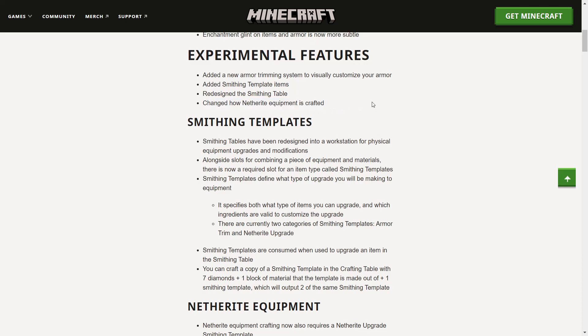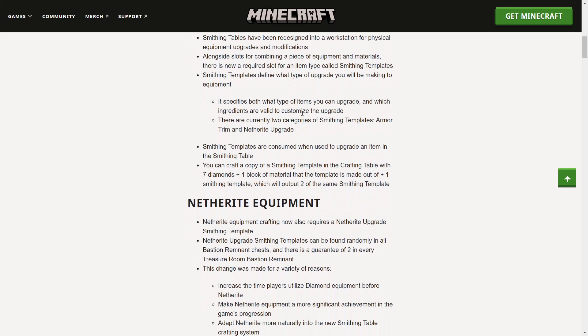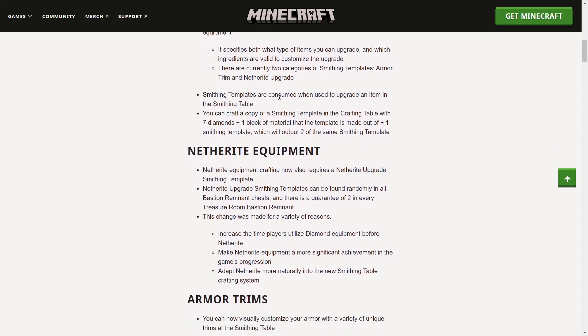Next up, they changed how netherite equipment is crafted, which is a big change. You cannot just throw a netherite ingot with diamond armor in the smithing table and get it — you have to find an upgrade for it. Smithing tables have been redesigned into a workstation for physical equipment upgrades and modifications. Alongside slots for combining equipment and materials, there is now a required slot for an item called smithing templates, which define what type of upgrade you'll be making.